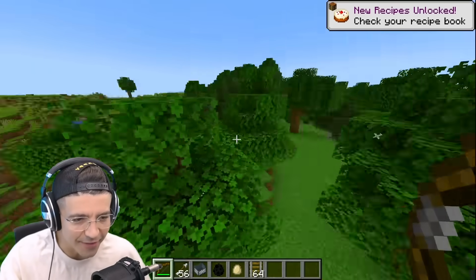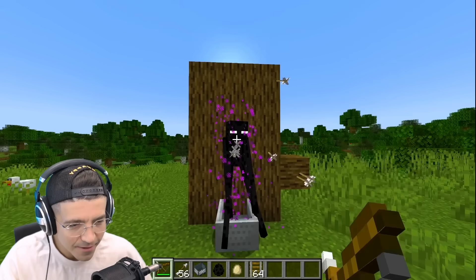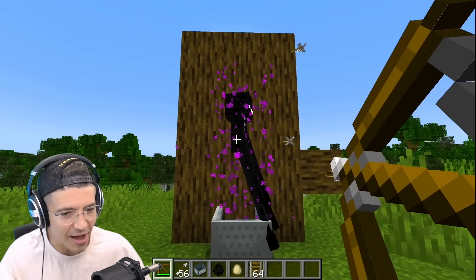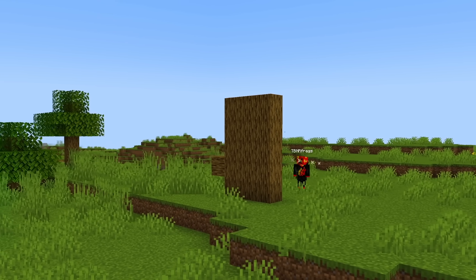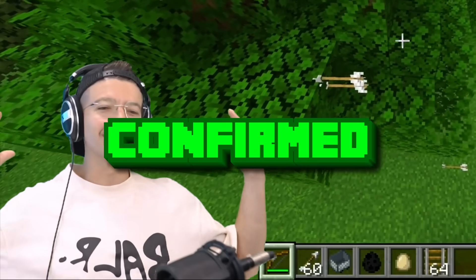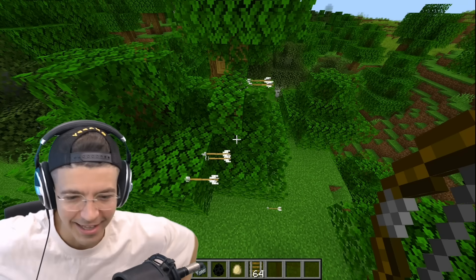I don't understand that. So if I shoot right at his chest — is it higher? Lower? I found it — it's right here. The arrows actually go through. This is crazy. Good luck getting an enderman to sit in a minecart, though.